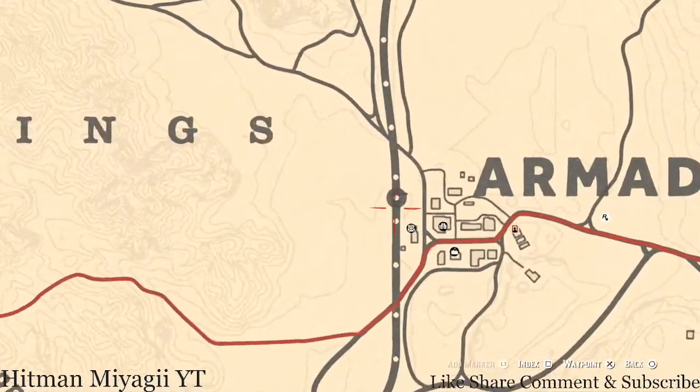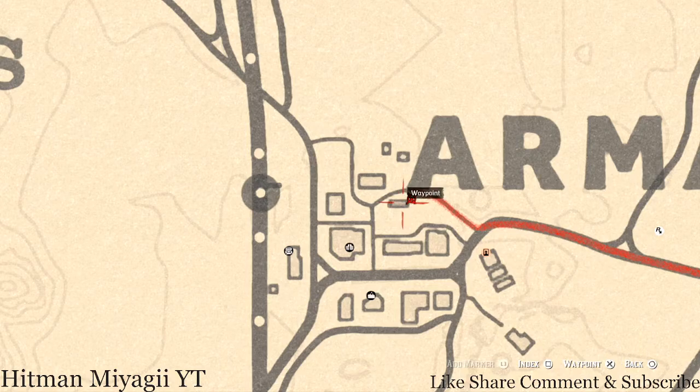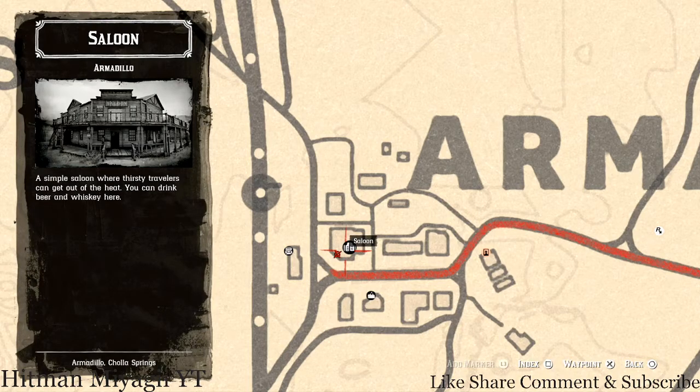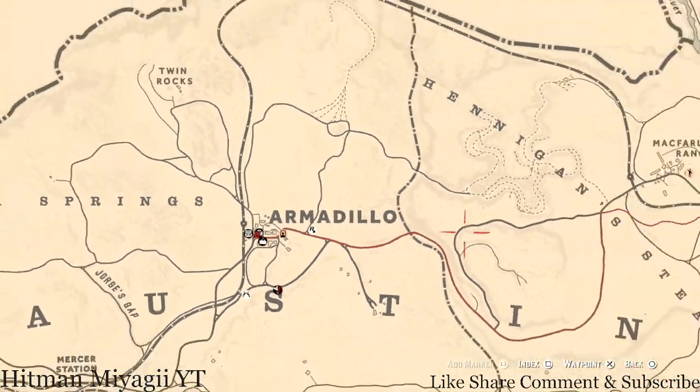Inside Armadillo there are a couple of things: there's a tarot card right here under the 'A,' by this rectangle. There's also a family heirloom inside the saloon — go up the stairs to the second floor, through the door, and there's a corner table between the couches. An ivory hairpin, if I'm not mistaken, is on that table.